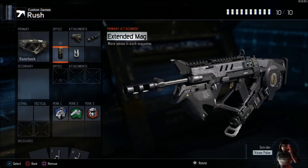Extended mags really helps when there are multiple people — especially with the Razorback since it doesn't kill in three bullets like it used to, it takes four to five most of the time now. So extended mag really helps when you're trying to gun down multiple people at once. Fast mags just helps with reloading faster, and when there are multiple people and you're running around like a maniac — which is really what I use this class for — fast mags really helps with that.